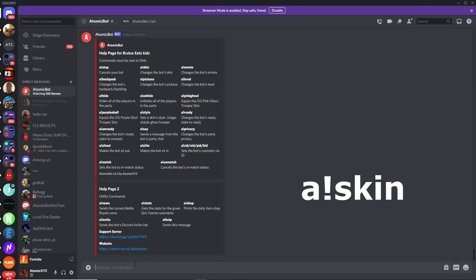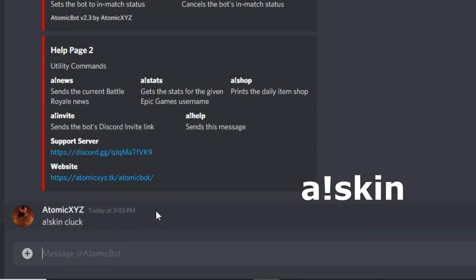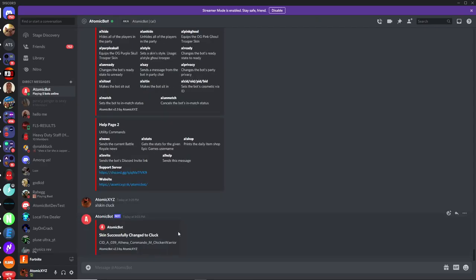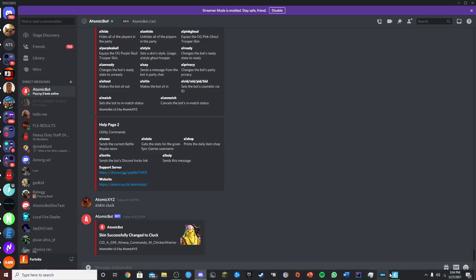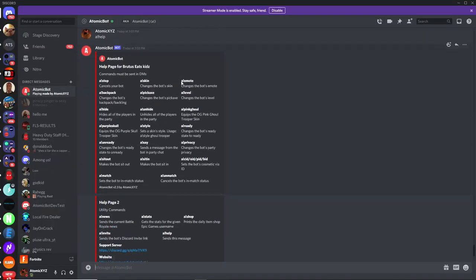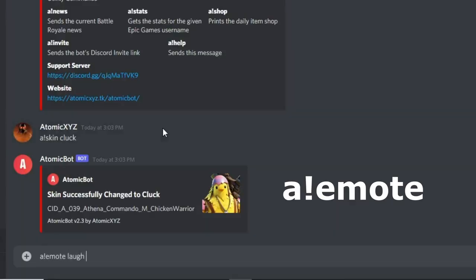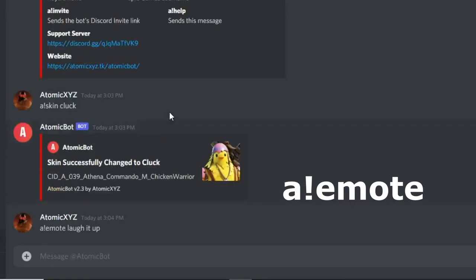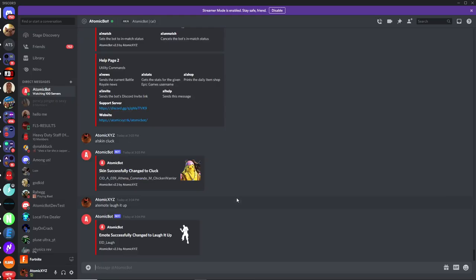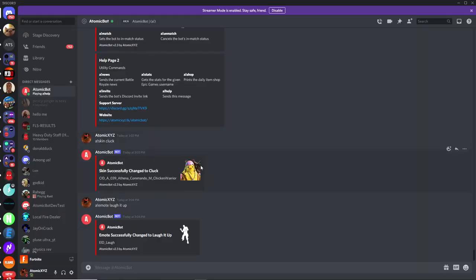The first command is the skin command. You type '!skin' followed by the skin name, so for example '!skin cluck' — it'll do a pop-up with a picture and the name 'Cluck', and then in the game it changes to the Cluck skin. If you want to change the emote, same thing but with the emote command: '!emote laugh it up'. The bot will then perform the Laugh It Up emote, which lasts for about a minute.